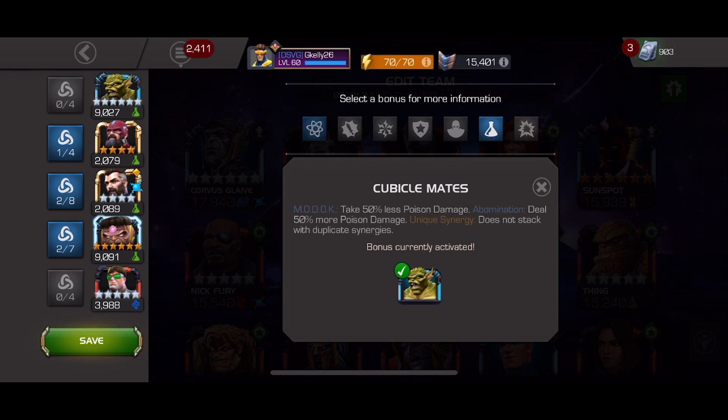The last synergy in play is MODOK and Abomination. This one has Abomination dealing 50% more poison damage. As you'll see later in the fight, they can stack up numerous times and the damage does a lot — it's pretty spicy. Let's jump into the fight and see exactly how Abomination stacks up with these synergies.